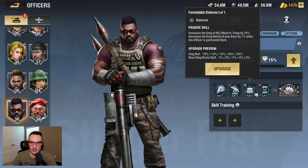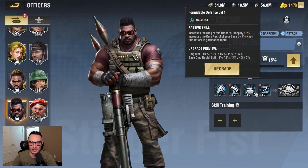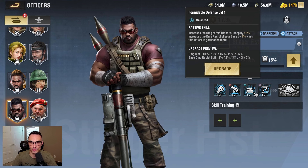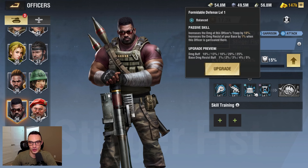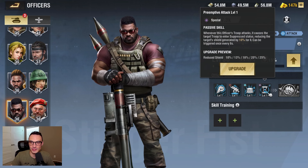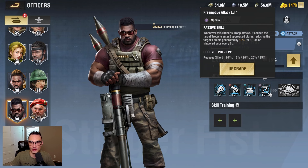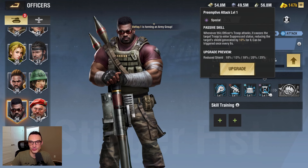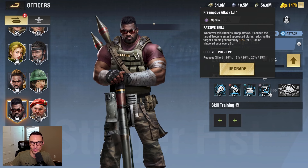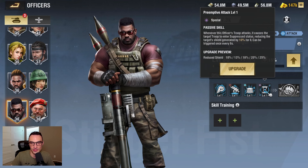Skill number three, which is a balanced skill, increases the damage of this officer's troop by 25% and increases the damage resist of your base by 5% when this officer is garrisoned there. Skill number four, which is a special skill — I think there's a typo in here — says whenever this officer's troop attacks, it causes the target troop to enter suppressed status, reducing the target's shield generated by 25%. I don't think the '4-8' part is supposed to be there, and then it says can be triggered once every eight seconds.